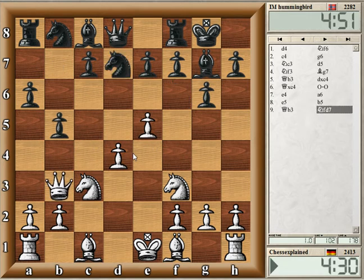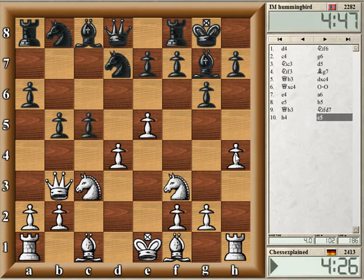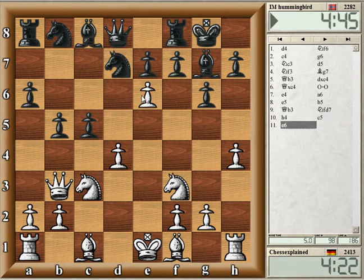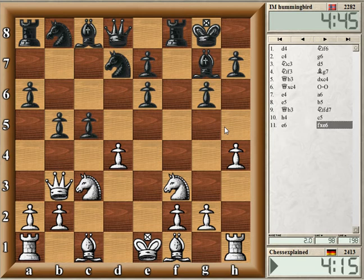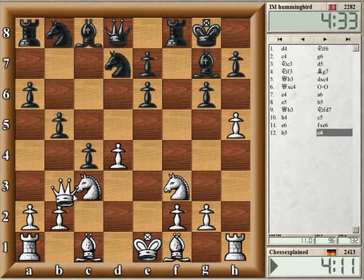We've got a pretty sharp line in the Grunfeld. c5, and now e6 — don't remember the lines here. Really forgot the book moves. Okay, it'll be pure tactics soon anyway.